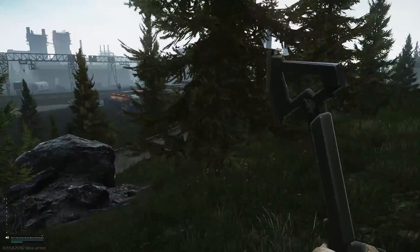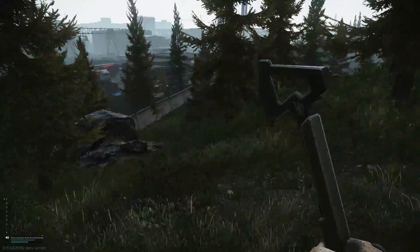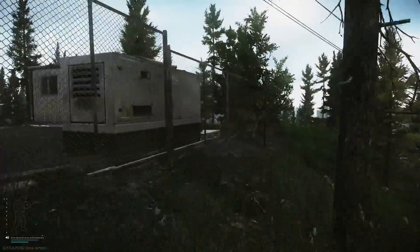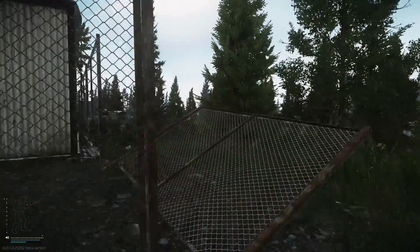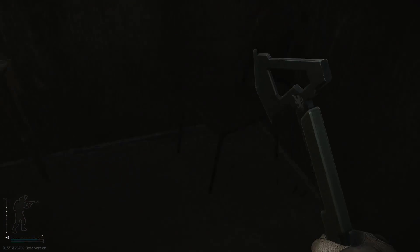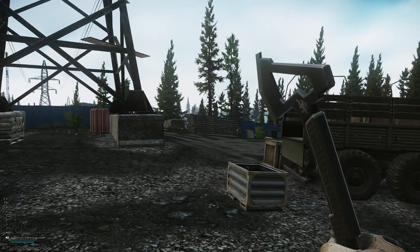Here we are at the next location. As you can see, new gas station is right down there — we just came right around and right up here. There's going to be another med bag inside this right here, and I believe there's also a lab keycard spawn right there — correct me if I'm wrong though, I'm not positive on that one.